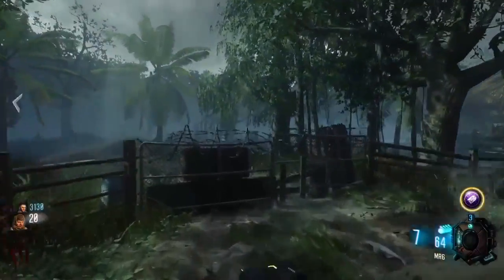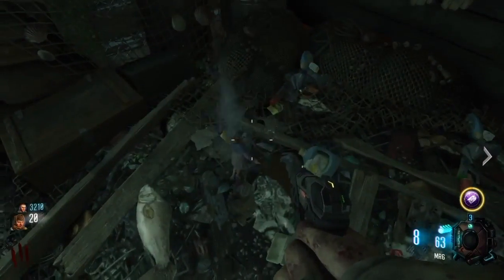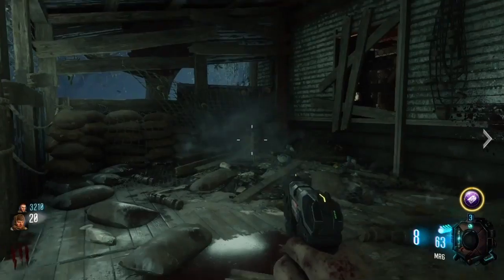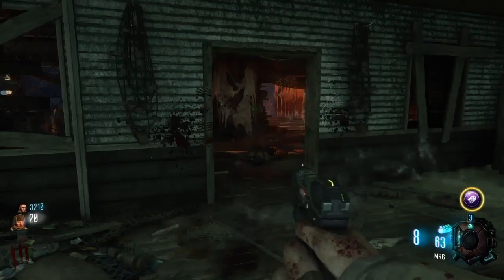Once you hit all five Samantha dolls, just make your way back to the original Samantha doll — it'll be standing up. Go ahead and press on it and gain access to your maximum ammo, and that's it guys.